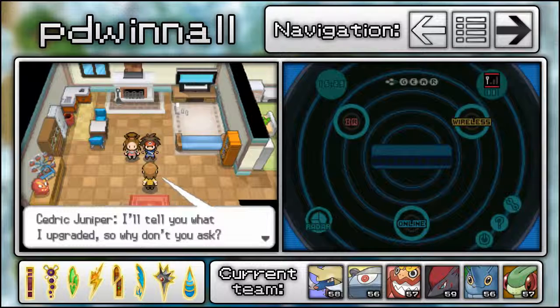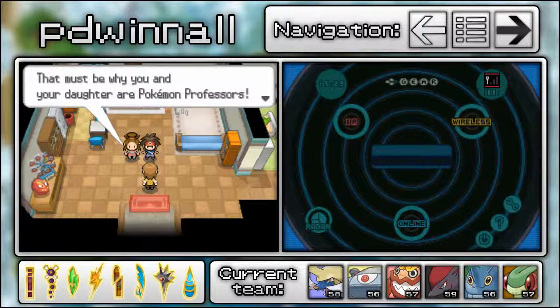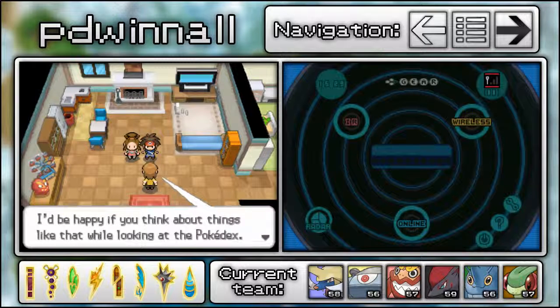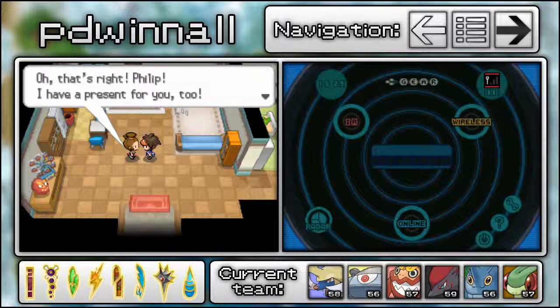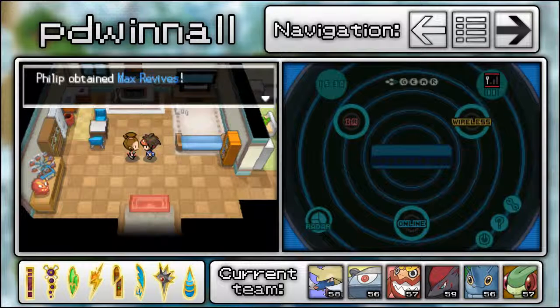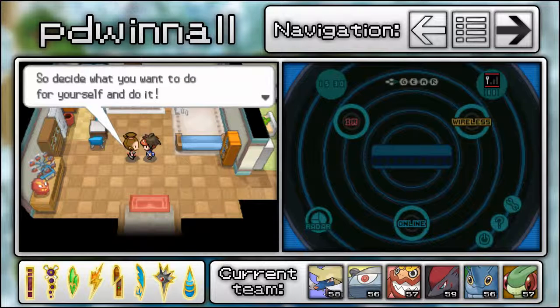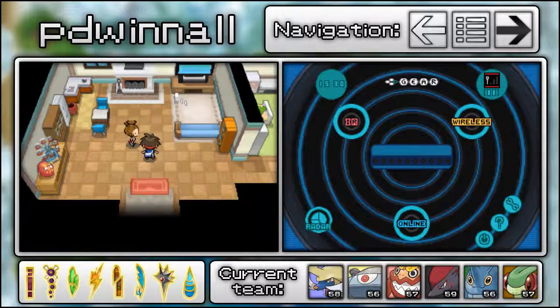After the upgrade, Professor Juniper leaves some parting words about how Pokémon sometimes attack each other for food and sometimes help one another. And then our mom gives us Max Revives as a present. We also don't want to ask about her alone time habits.